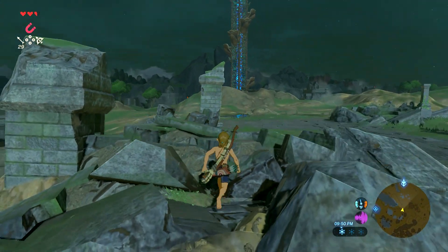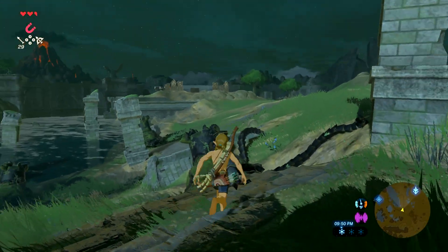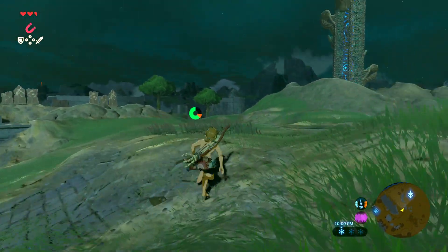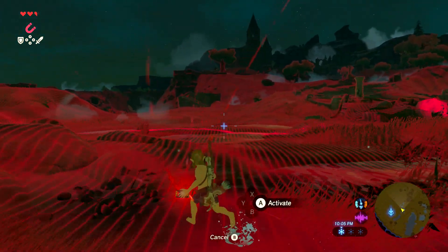You can also disembody them and take their body parts once you kill them. The thing with these Bokoblin skeletons is that their bodies fight back until you kill their head, which is annoying. Their heads only have one HP, so you can also just shoot them with your bow immediately to kill them.